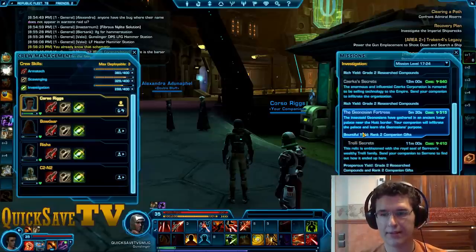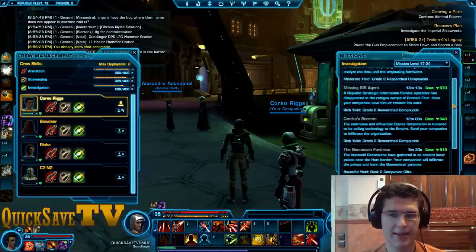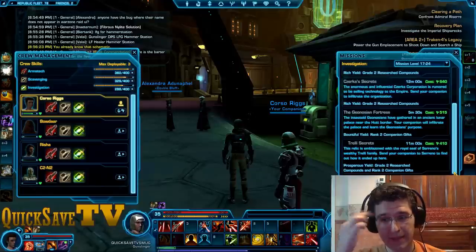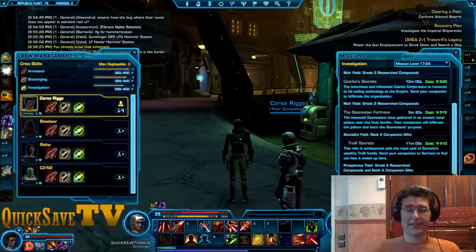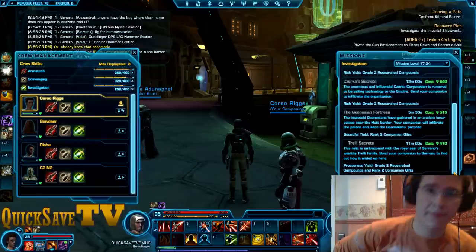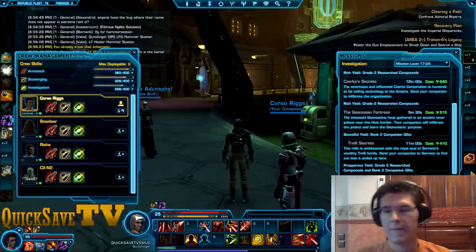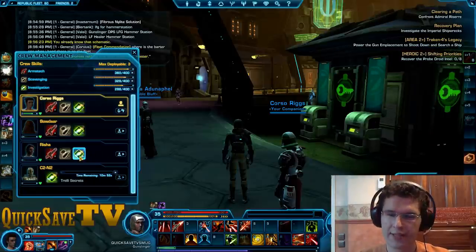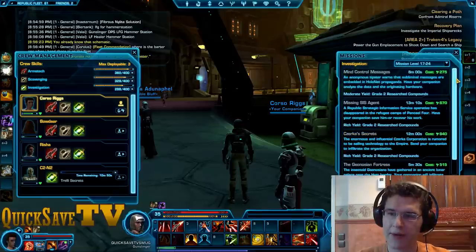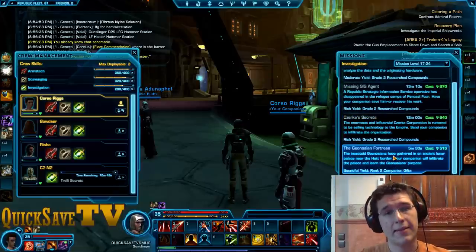It's prosperous. Notice how it's not bountiful, rich, or anything else. It's much cheaper as a mission and provides you a lot of resources at the same time, so you send once to get a lot of profit from it. Notice how, as I send the companion to the mission and select the same window, I will not be able to select the same mission again. The mission as such is one-time-use only.